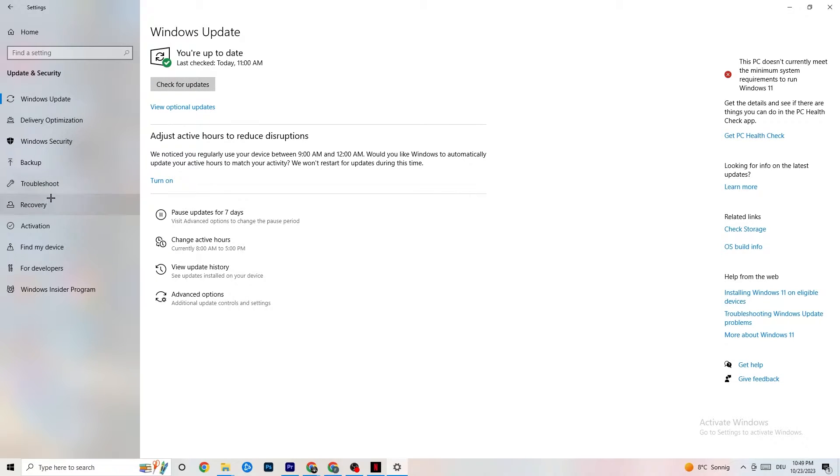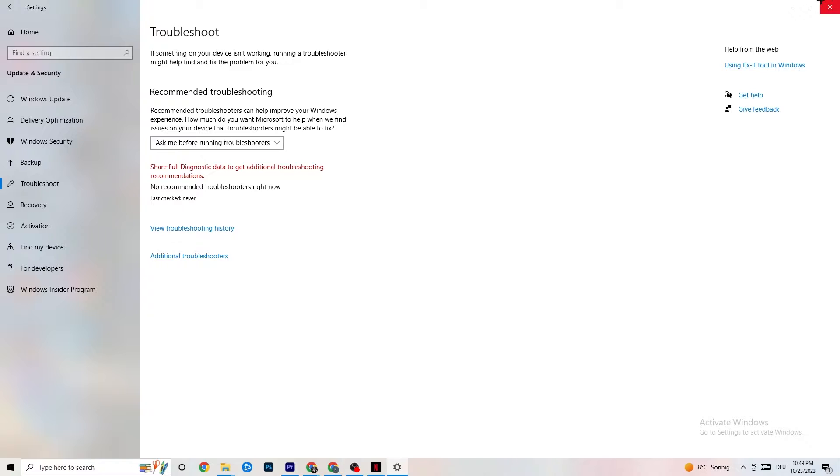While you're in Security, click on Troubleshoot as well. Use your system to find any kind of issue or broken data currently on your PC, and it will be repaired or removed. Once finished, you can minimize the Settings window — we'll need it again afterwards.